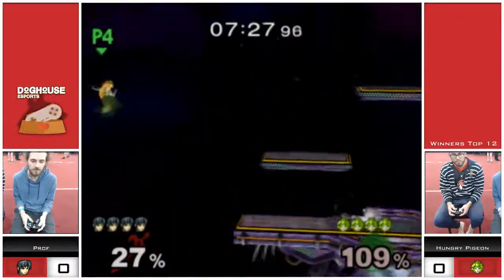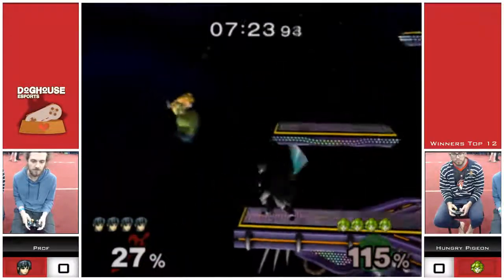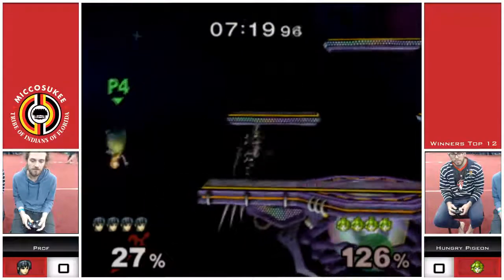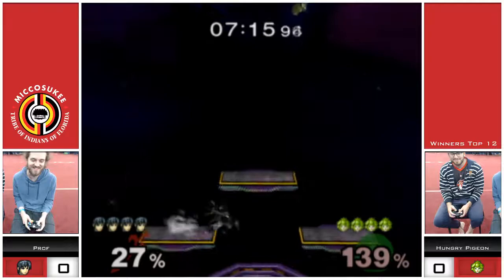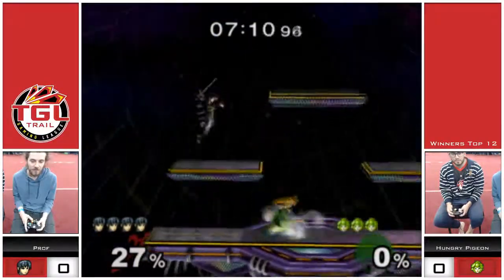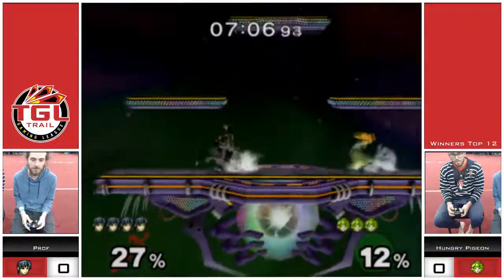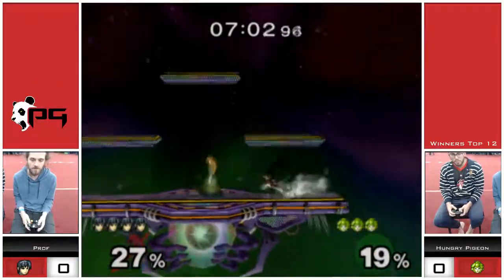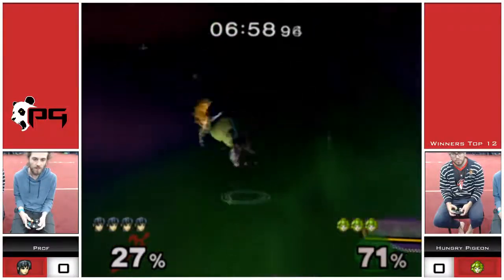They've found themselves back into neutral. That little float right there — that's Hungry Pigeon saying 'I bet you won't hit me.' It's not about patience here; you got to do the job. Right now Prof's doing pretty well — only 27%, which in this matchup you can take what you can get. Peach is obviously a wall, so whatever you can get from Marth, any sort of lead is great.